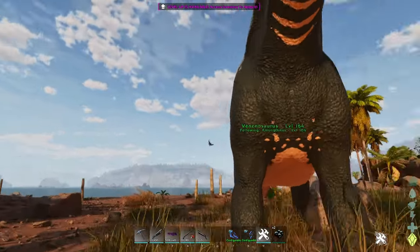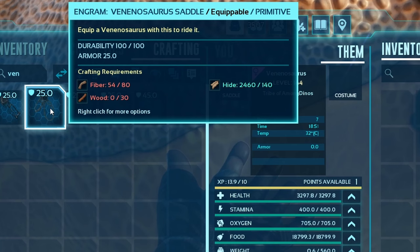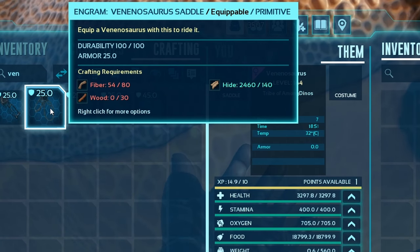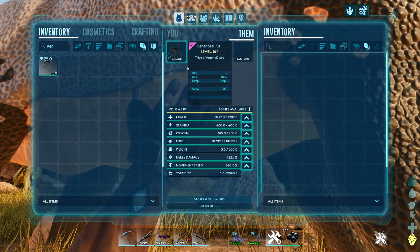Let's grab the saddle for this guy. So for the saddle you need 80 fiber, 30 wood, and 140 hide. Easy. Let's put this on.